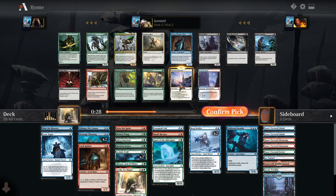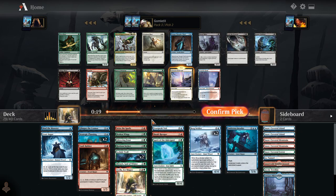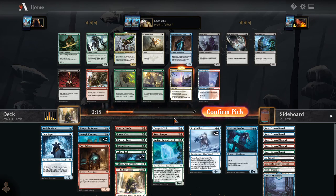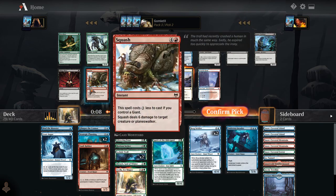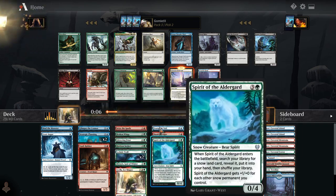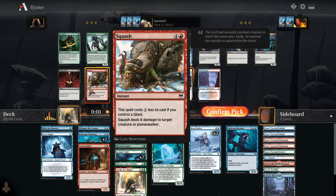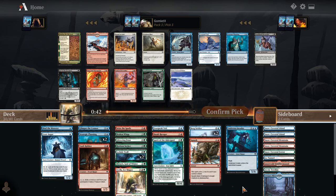I kind of like taking Shimmer Drift Veil to just have yet another way to get any color of mana, and another snow source. Although Volatile Fjord is a great option here as well — we are blue and red as parts of our core three colors. I'm just going to take the Veil here. Definitely not able to splash in a double-black removal spell. We could also take Squash — we don't have any removal right now, do we? Probably need to take something like Squash soon.